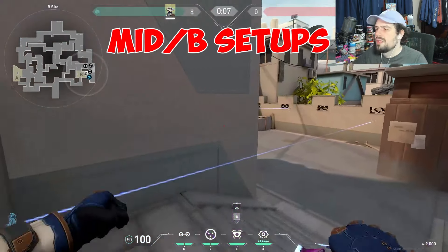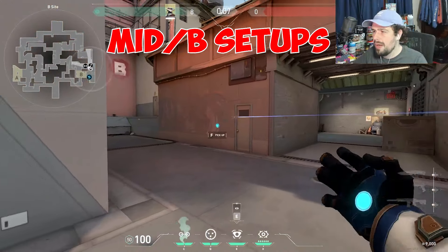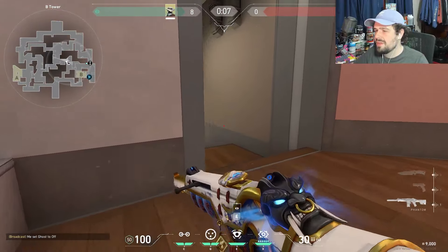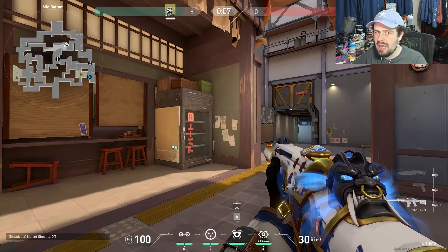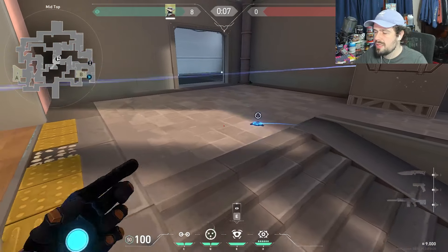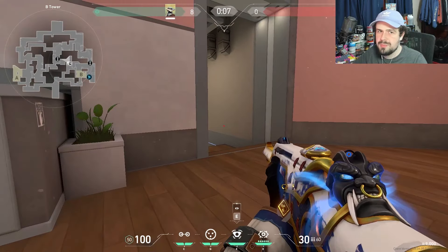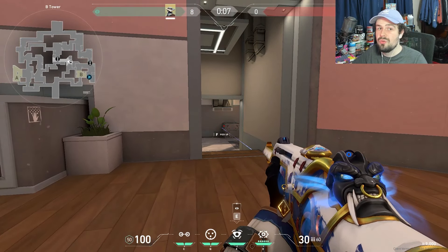They don't always five-person hit B — most of the time they'll split through B heaven. So I'll keep one trip here to watch the doorway, or do a trip here, with my camera watching B main as usual. Then right as the barrier drops, you can put a trip in B heaven. Enemies can only hear it go down if they're right at the barrier, and often they'll assume it's somewhere else, so it catches people lacking and is hard to break. You can even call for your Omen to smoke mid so enemies walk right into it.